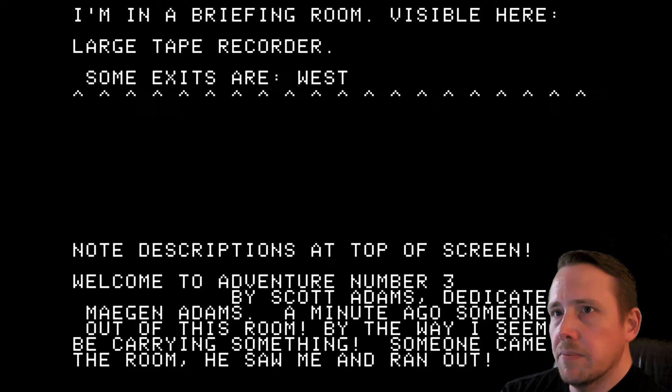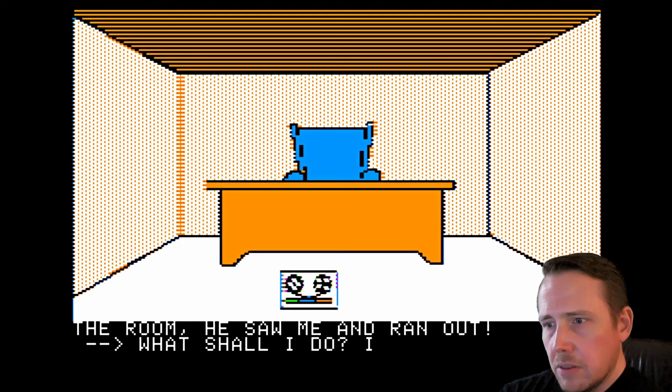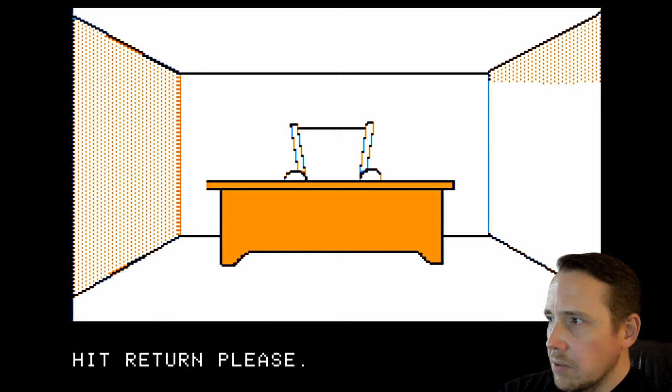I'm in a briefing room with a large tape recorder. A minute ago, someone ran out of this room. By the way, I seem to be carrying something. Someone came in the room, saw me, and ran out. Let's check our inventory. That bomb? I'm not following the walkthrough, which says to immediately start the recorder.